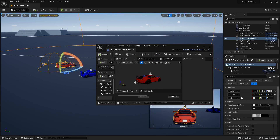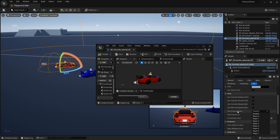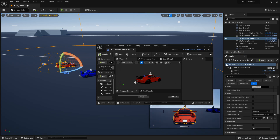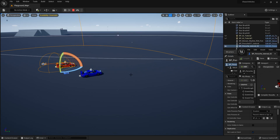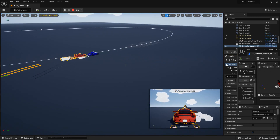Let's add it to the map real quick. Let's make sure we're also possessing that one with the AI, so here in the pawn section, auto possess AI is going to be 'placed in world or spawned' and the AI controller class is going to be BPAI tutorial. If we just test it again — click that triple dot here and choose simulate — you can see both of the cars are being controlled by the AI, which is perfect.